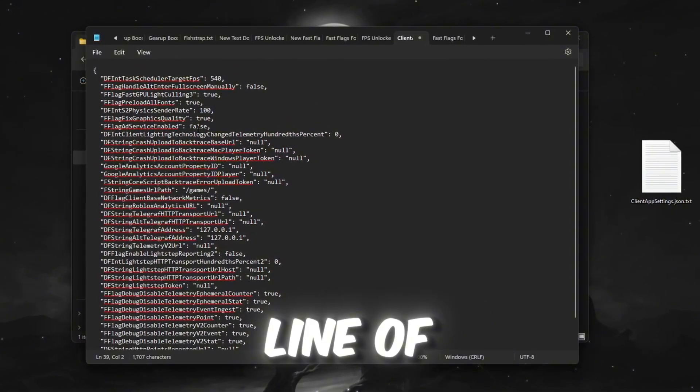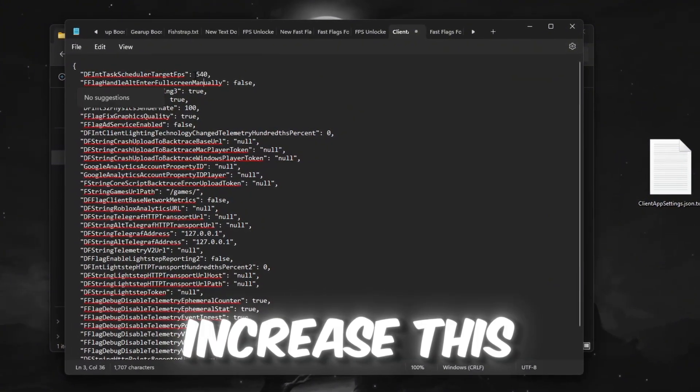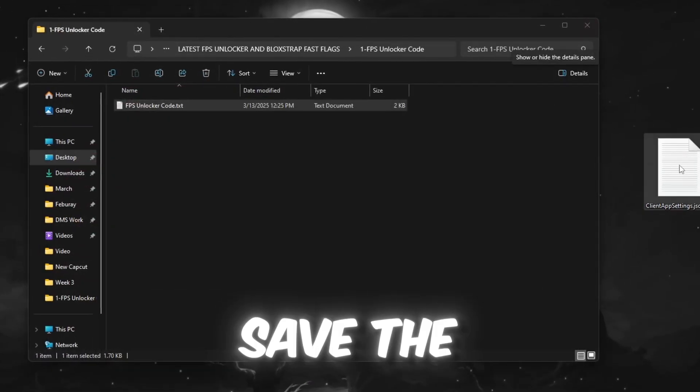If you look at the first line of the code, you will see the target value. If you have a high-performance PC, you can increase this value slightly; otherwise leave it as it is. Once you have made any adjustments, save the file.